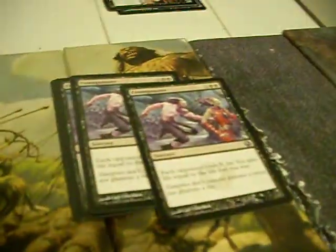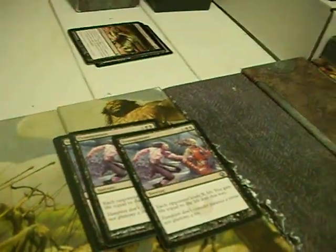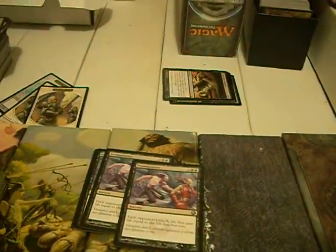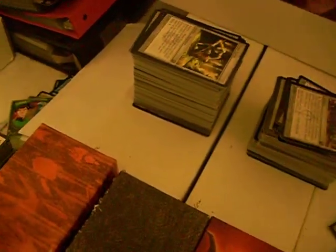Corrupted Harvester — no one cares, no one likes him, I only own two. Exsanguinate — it's not a bad card. X and double black: each opponent loses X life, you gain life equal to the amount lost this way. That's pretty saucy. Can't complain about it.